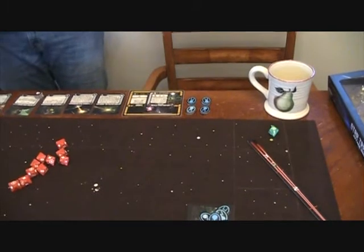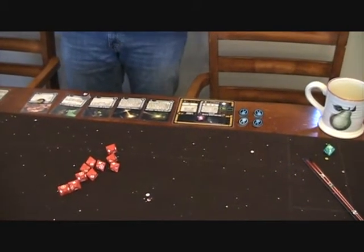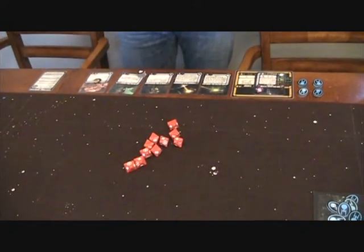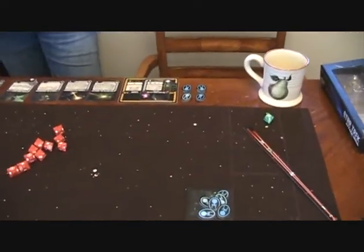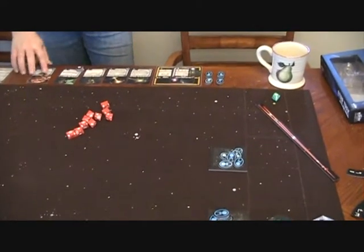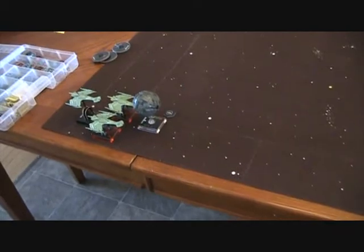My friend has a Borg sphere 4270 with the independent flagship that gives it battle stations. He's got Borg blade of armor, feedback pulse, Seven of Nine, a tactical drone, and Tribbles. It's legal because it's an independent ship. Cyrano Jones is on that Borg sphere somehow — assimilated — with Seven of Nine.